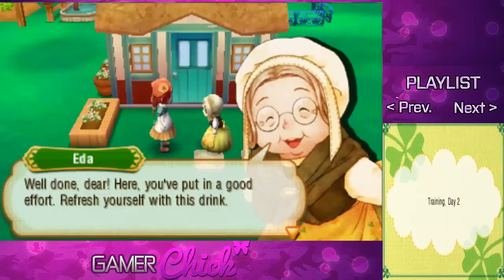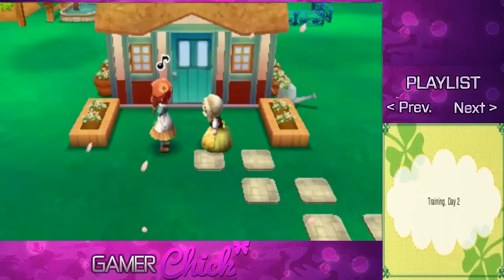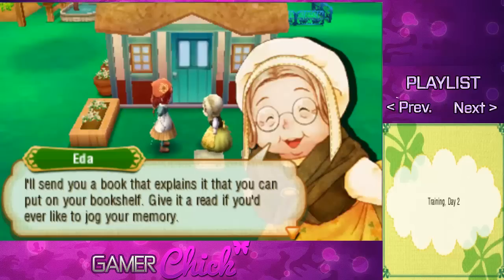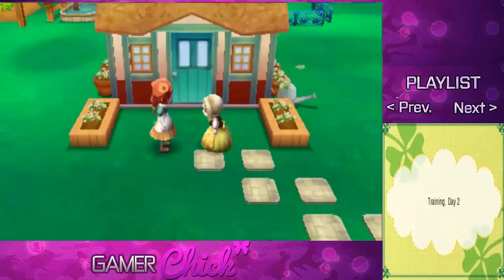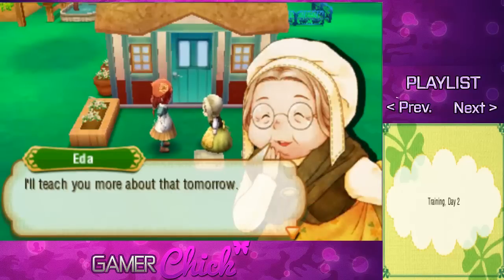Well done, dear — here, you've put in a good effort. Refresh yourself with this drink. I got some orange juice! I trust you understand how to pick up items now. You'll find all kinds of things lying about, so pick up whatever catches your fancy. I'll send you a book that explains it that you can put on your bookshelf. You can sell the items you pick up at the trade depot if you'd like — I'll teach you more about that tomorrow.